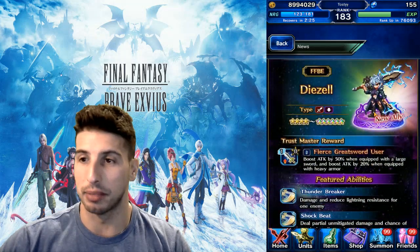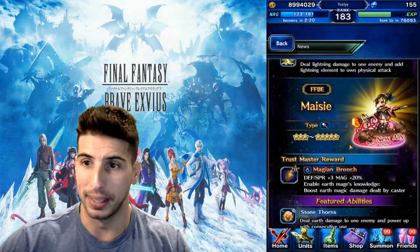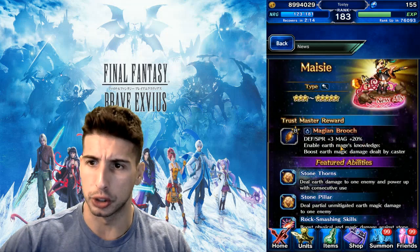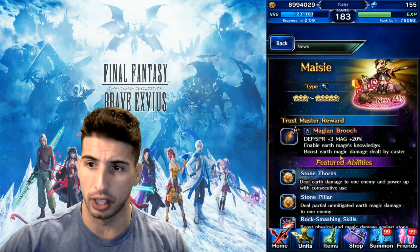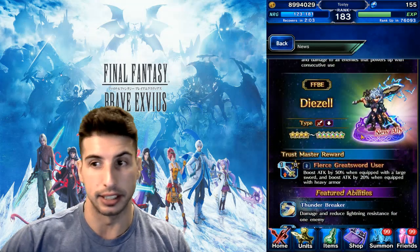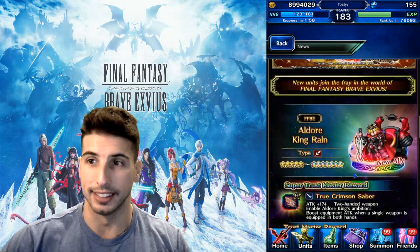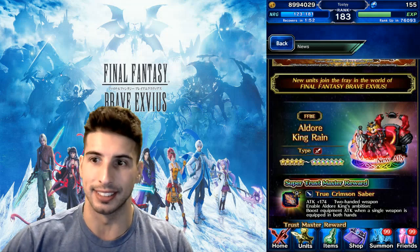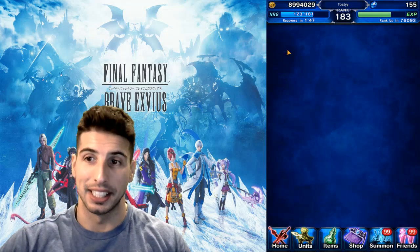For the 3-to-5-star unit, her name is Macy. Her Trust Master is the Imagine Brooch — Defense and Spirit +3, Magic +20, an accessory that enables Earth Mage Knowledge, boosts earth magic damage dealt by the caster. Not the strongest TM, but the sprite looks beautiful — this character really should have been a 5-star. Overall though, Aldor King Rain is a must-pull — the amount of damage he can do is pretty insane.